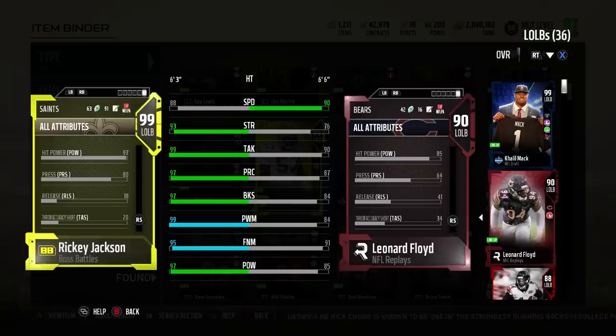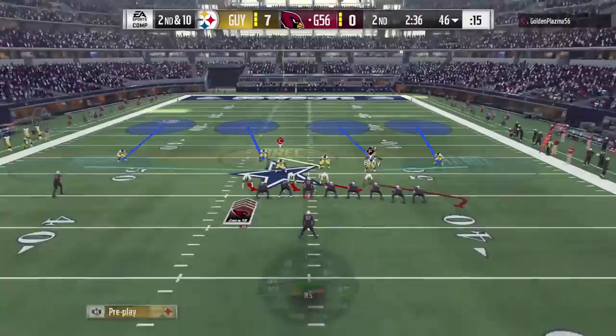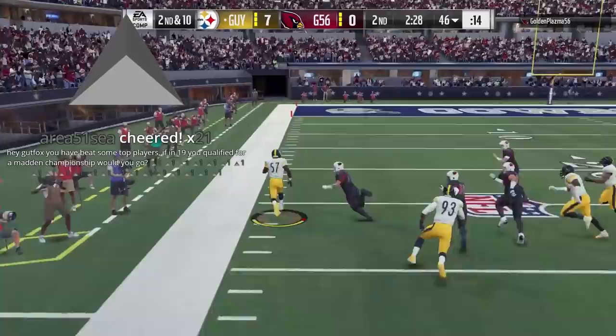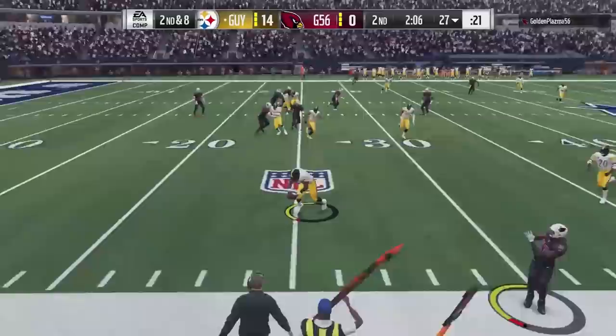This is a left outside linebacker that can do it all. Maybe the 88 speed is a little bit slower than Barr, and 6'3 is a little shorter, so I'm not as great of a user as Barr. But if you're going to leave him in coverage or have him pass rush, he can do it very well. I like the flexibility because I don't just sit in one coverage — I have my guys blitz, drop into coverage, drop to the sidelines, drop to hook zones.